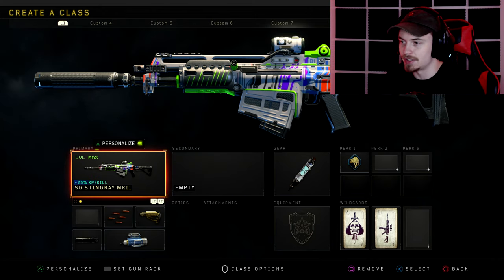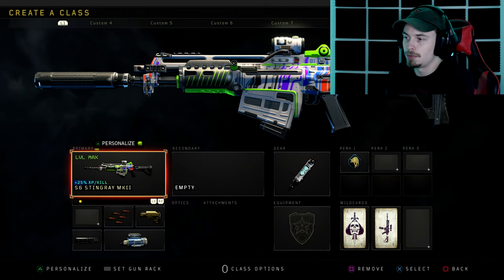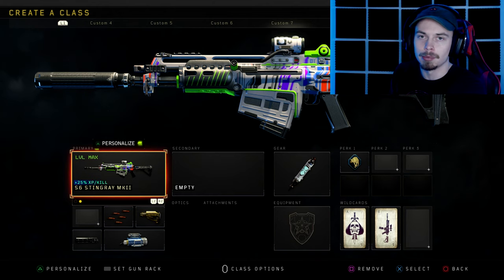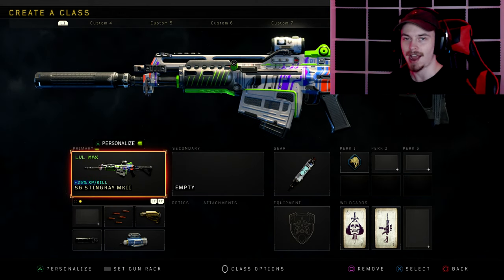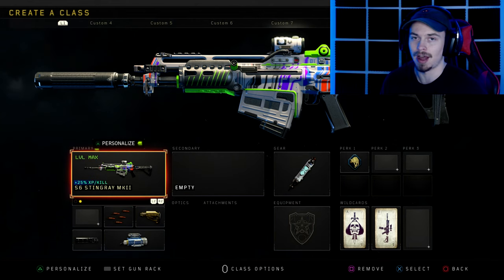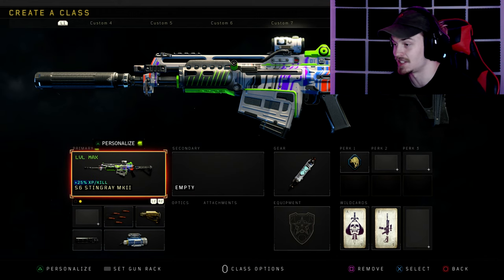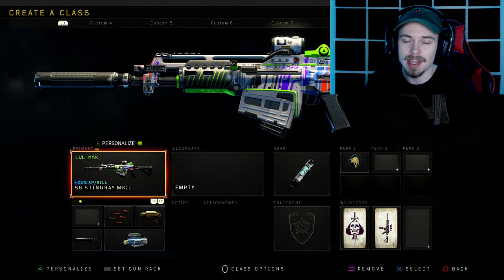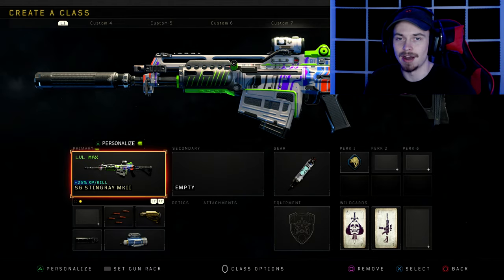This gun is already disgusting and toxic enough as it is, but to throw a suppressor on it — you can honestly throw a suppressor on the S16 Stingray with the operator mod at the same time. They said they actually nerfed this gun twice. All they did was drop the fire rate two times and also take the damage over range down a little bit, so if you shoot people from across the map it's not going to guarantee two-shot them. But that's pretty much it guys. We're going in, we're going to be toxic again. If you guys enjoyed today's video, make sure to drop a like, subscribe if you're new, and I'll catch you guys in the next video. Peace out.